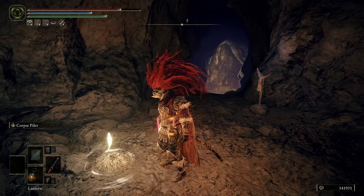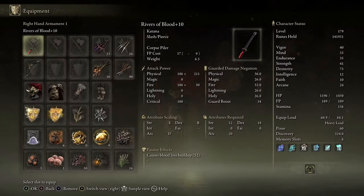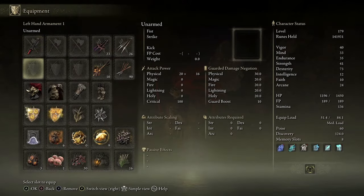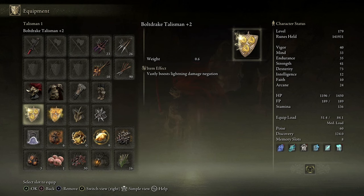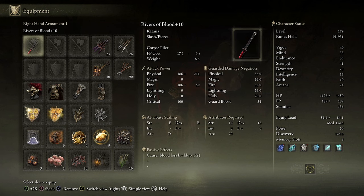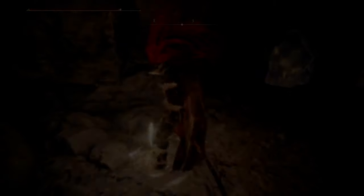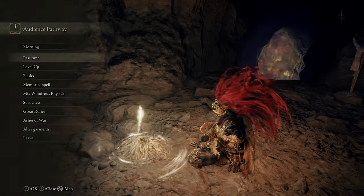There's a Sight of Grace here that you can touch and rest. I was rolling slowly because I was messing around with that bow, which I don't need here. This particular character is a whopping level 179, so this shouldn't be too much of a problem. I've got Mimic Tear Ashes, which is my top tip for this as well. We're going to use something we get in here, so let's rest at the Sight of Grace and get ready.